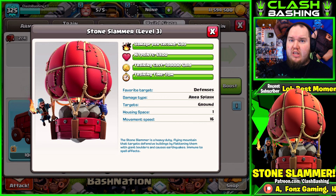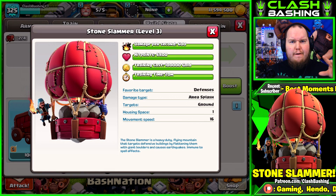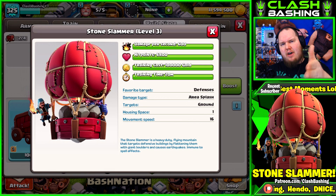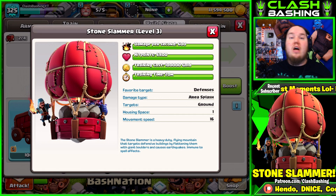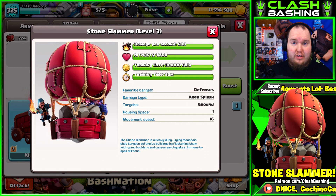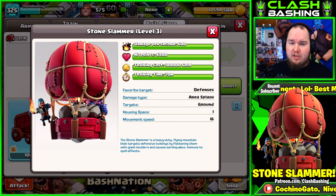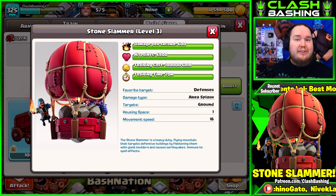The Stone Slammer is a little bit unique. Where the Wrecker and the Blimp go straight in a beeline towards the Town Hall no matter what, the Stone Slammer is going to target defenses - it is not going to go for the Town Hall. It's going to target the closest defense, which is going to be really awesome, and we're going to check that in action.